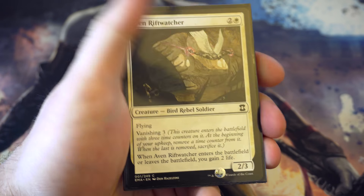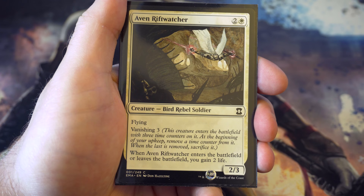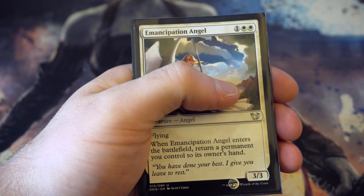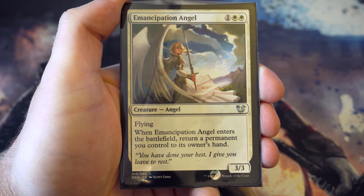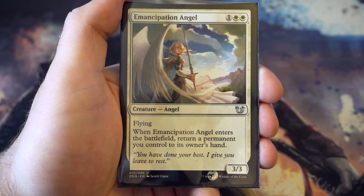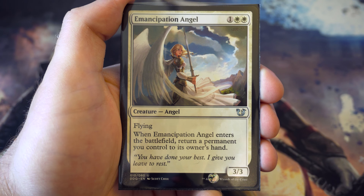Avon Rift Watcher is a two-three flyer for three with vanishing - you'll only have it for a limited period but you gain two life when it enters and leaves the battlefield. Beautiful card. Last of the three drops: for one and two white you get a flying three-three that returns a permanent you control to its owner's hand. It could be a land, which means you're not too far behind, or a little creature you want to replay like the Avon Rift Watcher. Really useful card.